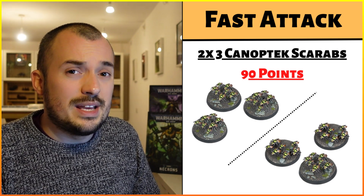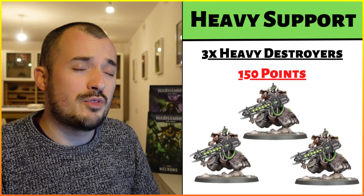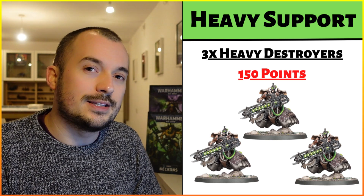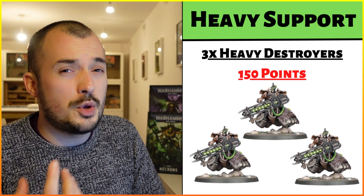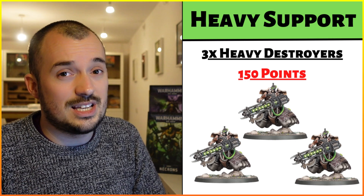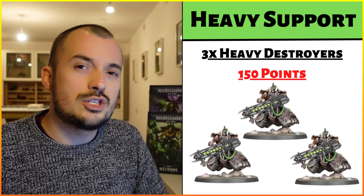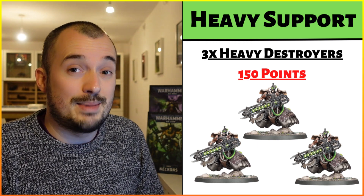The final unit is my beloved Lokust Heavy Destroyers — three of them for 150 points, going with the Gauss Destructors. Long-term viewers will know my synergy here with the Technomancer. With the Canoptek Cloak I can heal one of these models D3 lost wounds. With the Rites of Reanimation I can bring back one of these models. Because there are three models in the unit, I've got access to the Look Out Sir ability so my Technomancer cannot be targeted.